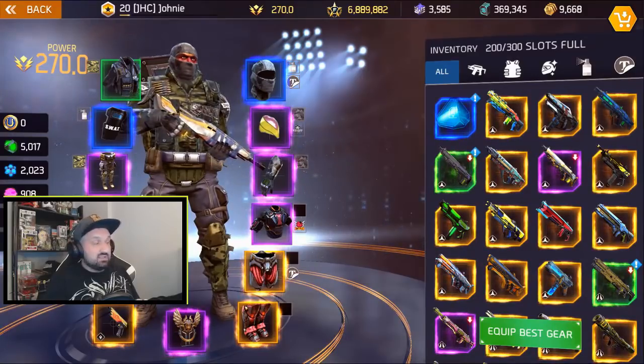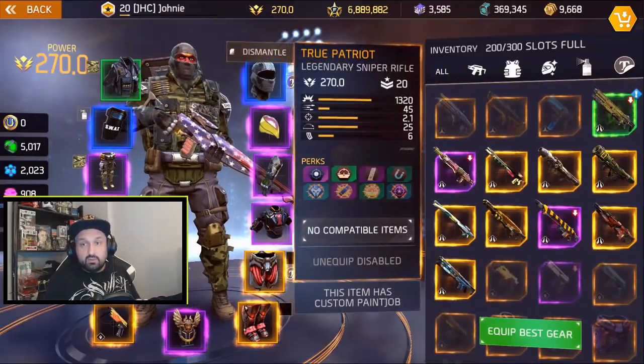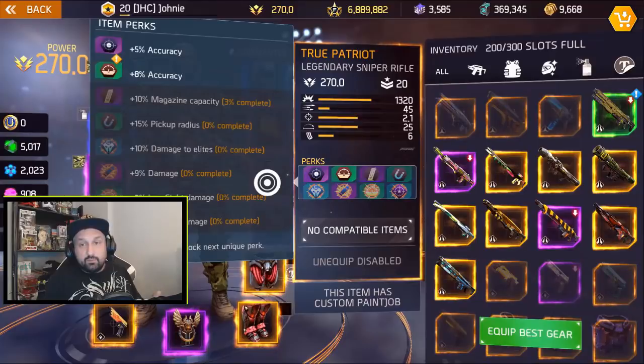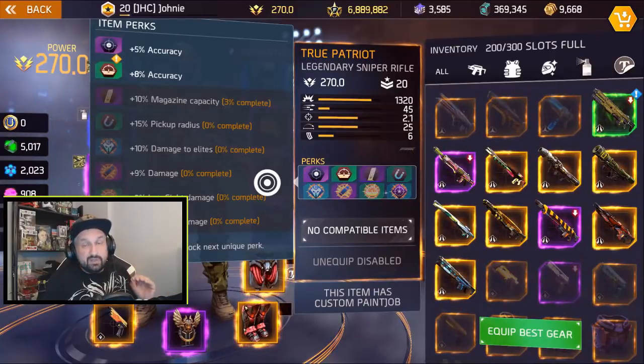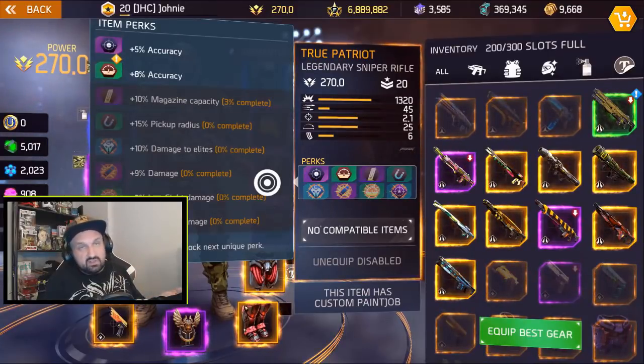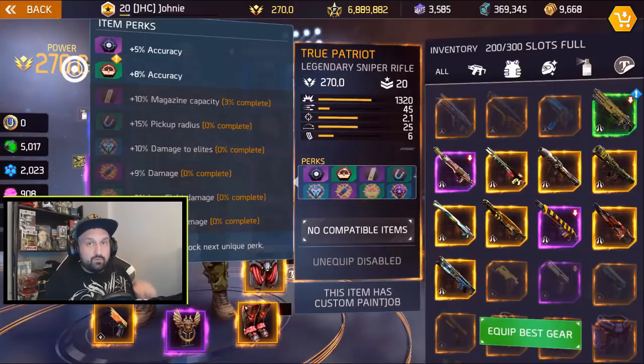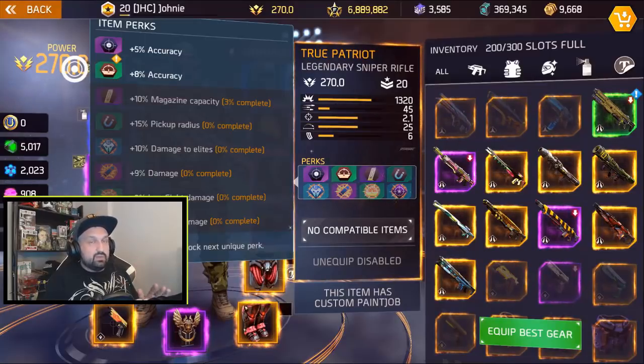Now let's check that True Patriot — it's got the exclamation mark. I just came back from a mission and gained a little bit of fame because of ribbons and stuff, and it says 3% on the magazine cap perk. I'll reload just to make sure all the fame registered and see where we start.